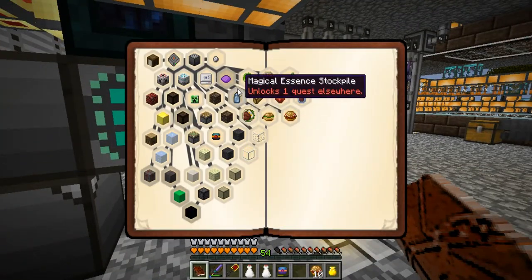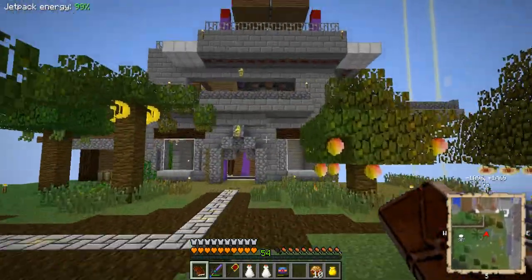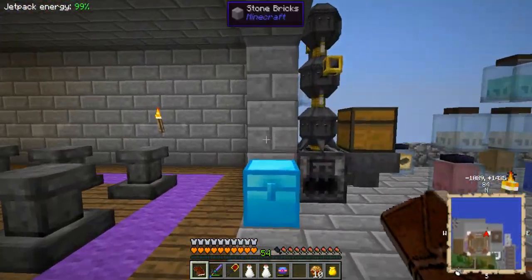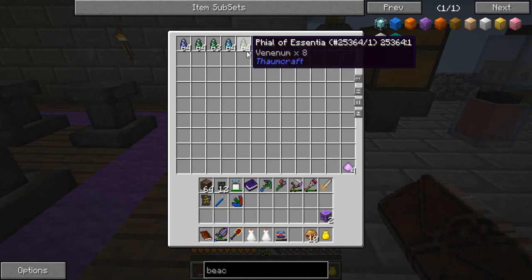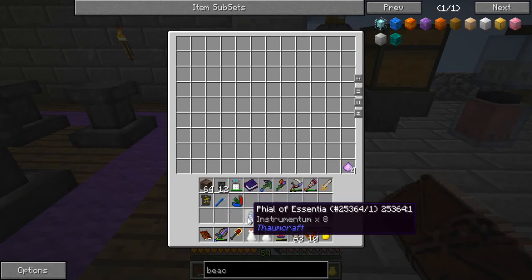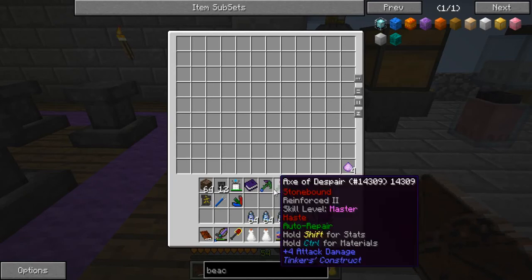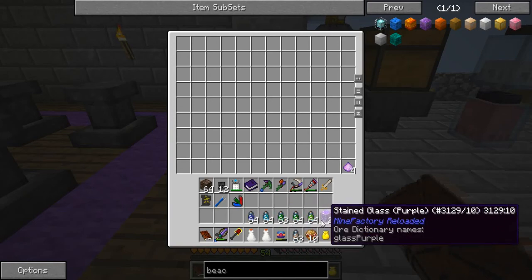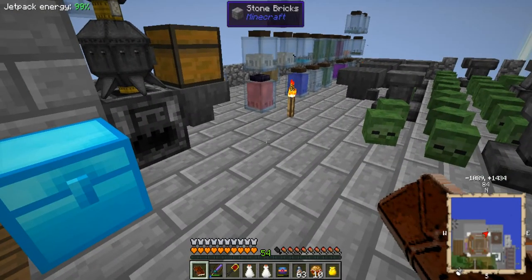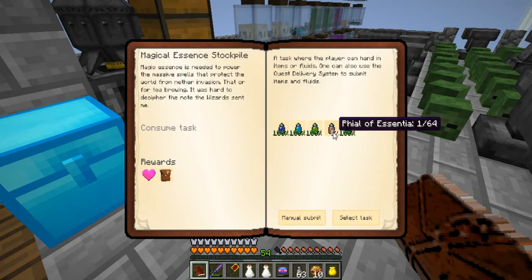Before we do that, we'll do the Magic Essence Stockpile. I said I was going to look up what essentials were needed, and it was Instrumentum, Herba, Census, Venom, and Meo. I got these as rewards - the Instrumentum and Census you can get from paper, Herba from leaves, Venom from spider eyes, and Meo from invar sickles. You can also get Instrumentum from invar sickles. Let's submit them - one of 64.